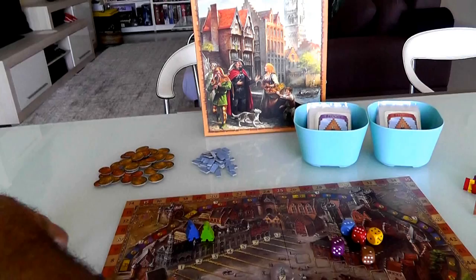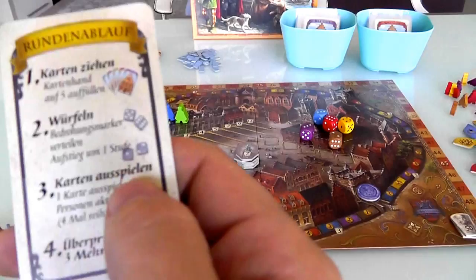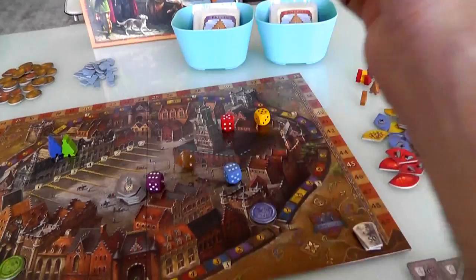Now we move on to phase two of a round: the Würfen. We've done the card drawing phase, now we do the dice and find out what happens. You notice there are five colored dice here — in this phase, we roll them and arrange them in descending order.